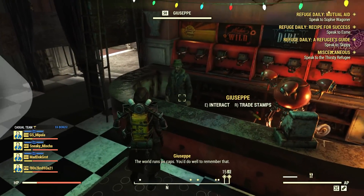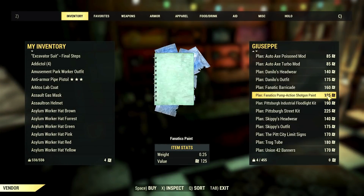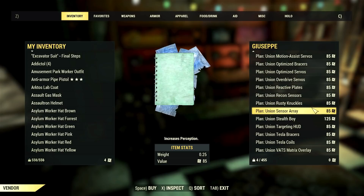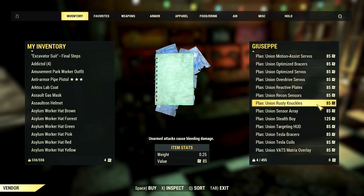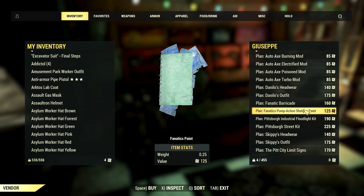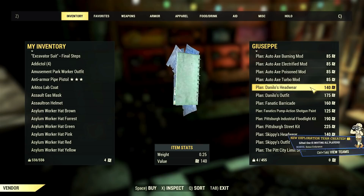Currently Giuseppe sells the Pit rare plans, as you can see, and they are very expensive. That's definitely the main con, but there are many pros about this system. First of all, you can get any new plans you want in whichever order you prefer. Secondly, there is no more RNG dictating the rules or blocking you from getting your favorite new plans. And third, you will never get duplicates again with this system.